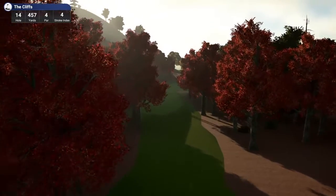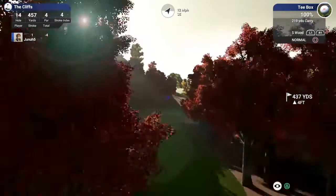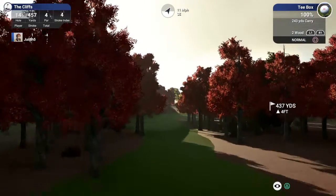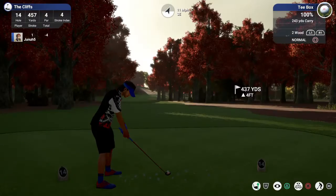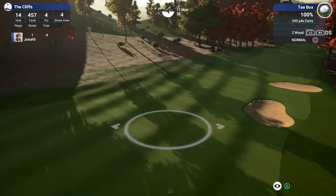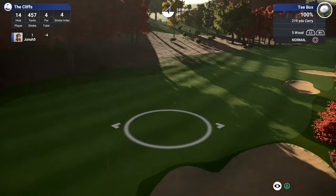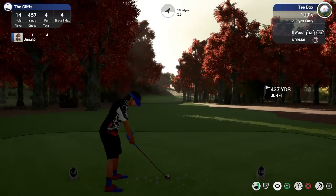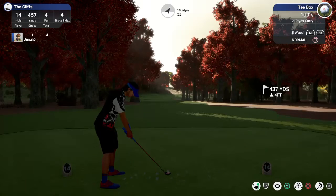Hole 14, 457 yards, par four. That takes us to four under. They had us on five wood but let's go up to two wood. Should clear those trees. Maybe five wood is the answer — we got the wind with us. I think we're going to go five wood.